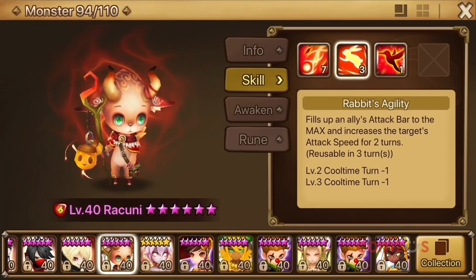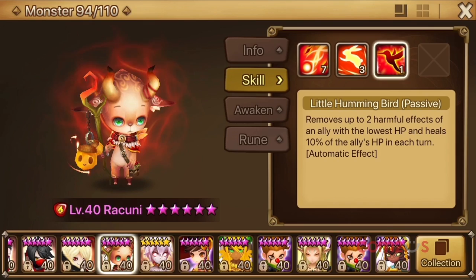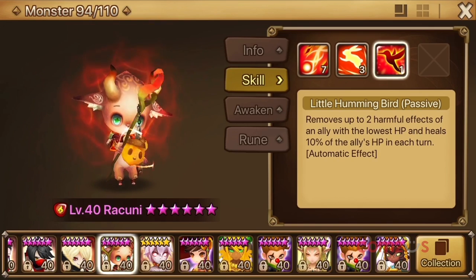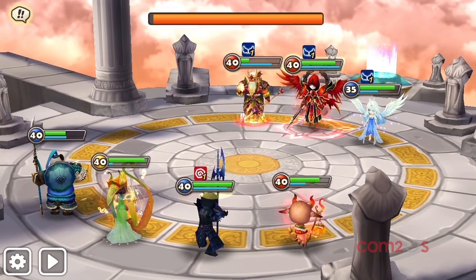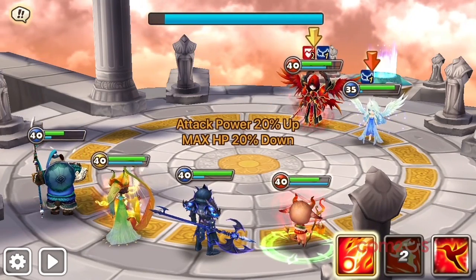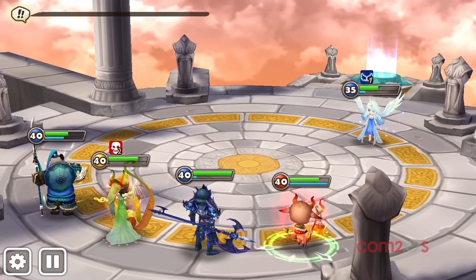This is perfect for facilitating high damage combos or making sure your healer gets a turn stat. And finally, his passive — the reason he can solo GB10 and give me hope for a hard carry — Little Hummingbird. Each turn, Raccoonni will remove up to 2 harmful effects from the ally with the lowest HP, and he'll heal them for 10%. And that's all at the start of his turn.